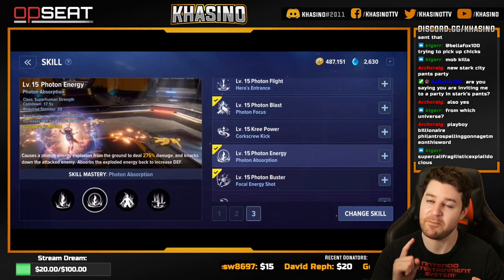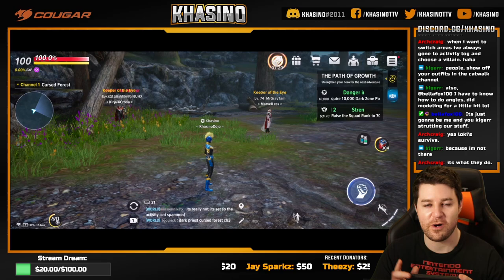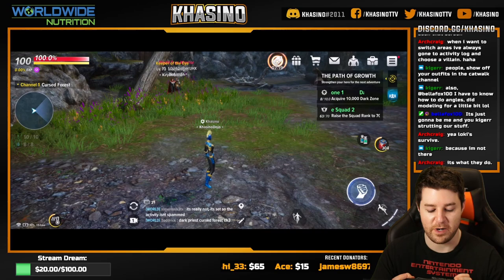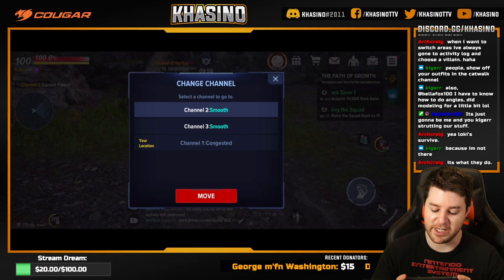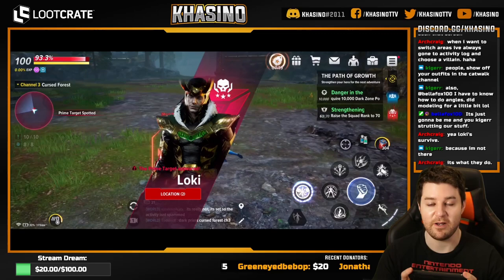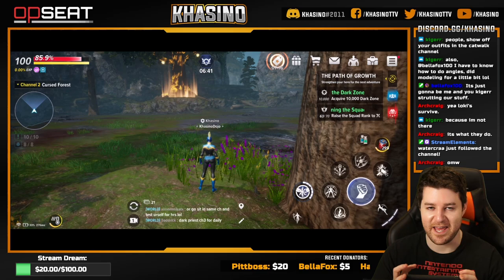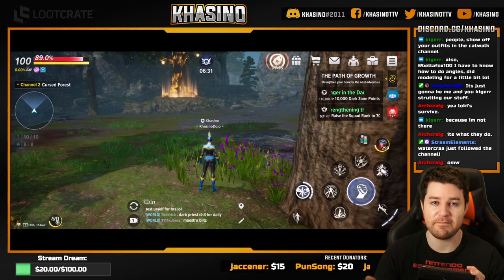Tip number six: channel swap and zone swap when hunting for most wanted targets. If no most wanted targets are spawned in your zone, you can change channels using the channel list above the mini map. Swapping to a different channel puts you in a new instance of the same zone, which may have different most wanted targets spawned. For example, swapping revealed Loki — a rare prime target — on one channel. After a channel swap there's a one-minute lockout, but you can immediately travel to a different zone via the mini map and then come right back to bypass it.